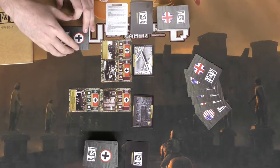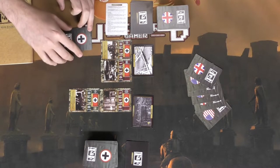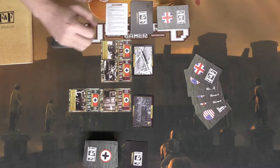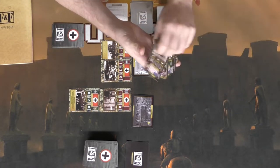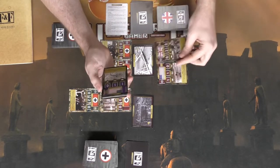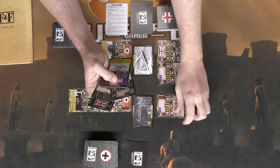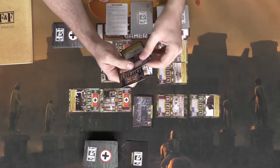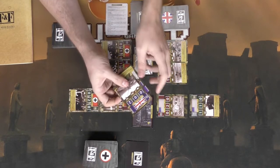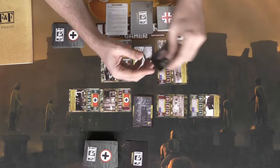Reinforcements always go behind frontline units and have specific abilities — for instance they can protect units giving them strength, or let you draw additional cards from your deck if you discard them at the end of the final combat phase. For the first deployment the attacker keeps the rest of his cards, then the defender places down as well: a Bazooka unit, a Rifleman, another Rifleman on the other side, and a Landing Ship. Artillery is available but only targets aircraft, so if there are no aircraft it gets set aside.